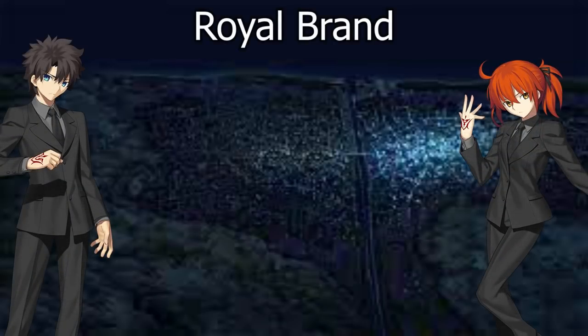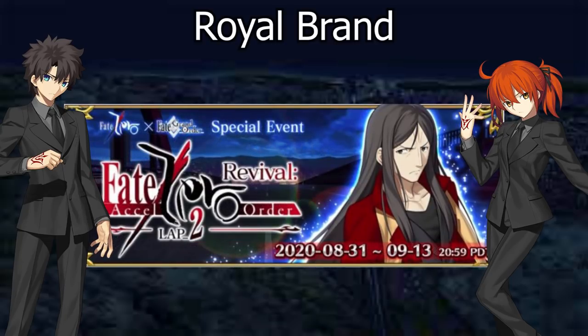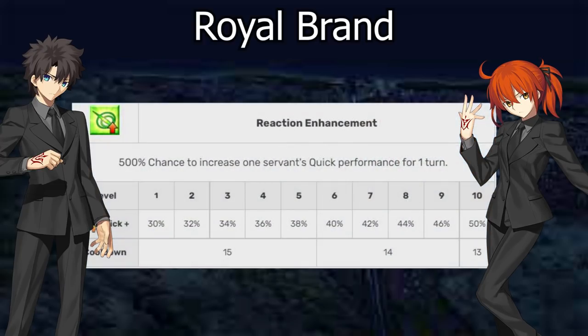Our next Rare Prism Shop Mystic Code is Royal Brand. Royal Brand is a very nice Mystic Code, but it used to be a lot nicer. The game around it evolved, so it's begun to get outpaced by competition. The first skill is a one-turn Quick performance steroid of 50% — not as good as Anniversary Blonde there, but still powerful. Early in the game's history this was one of the best ways to buff Quick units, but now Skadi has come out with a 50% Quick steroid already, and double Skadi gives you 100%.